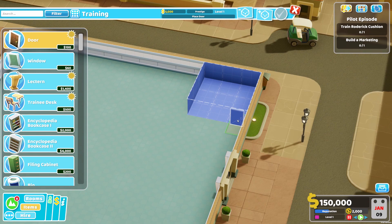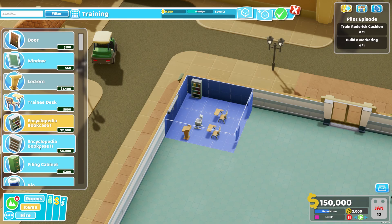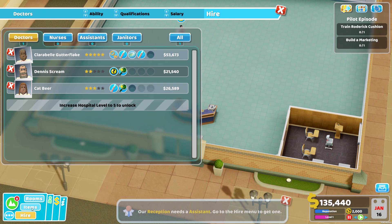Training desk - this is all still from the base game. We also need to build a little training room with some items to make sure the trainings go well. We need a reception so that visitors can check in - very much true. A reception also needs an assistant.